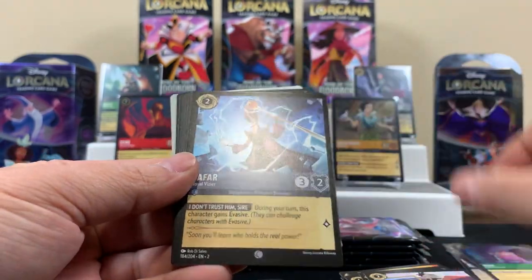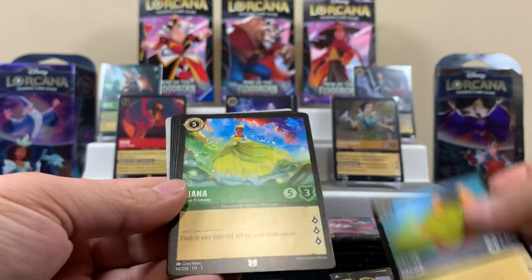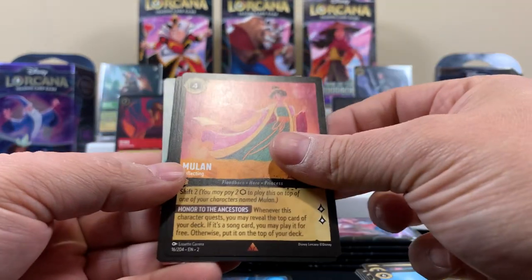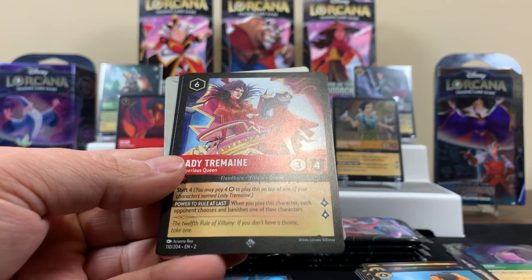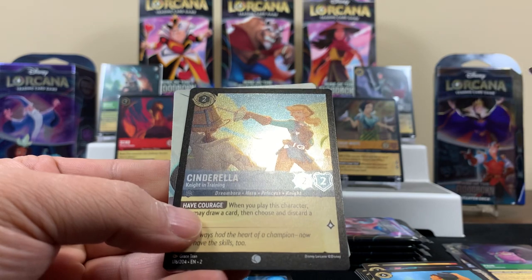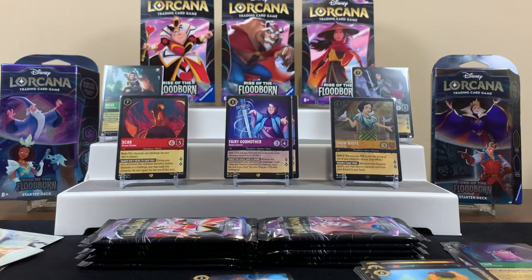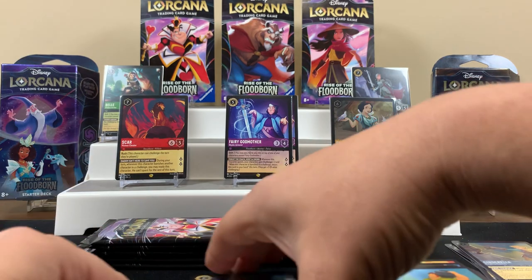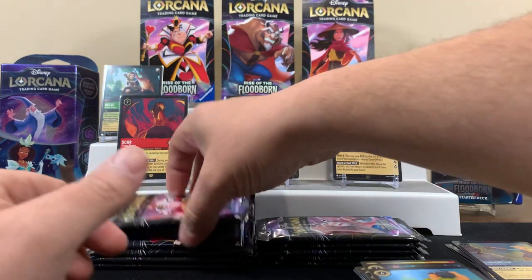Cruella De Vil! Now we definitely have that Jafar, Tiana, Cogsworth. Rare, super rare — that's a cool one. I like that. And the foil of Cinderella Knight in Training — that's cool, I like that. Go ahead and sleeve it up. Nothing wrong with that sleeve. All right, next pack.